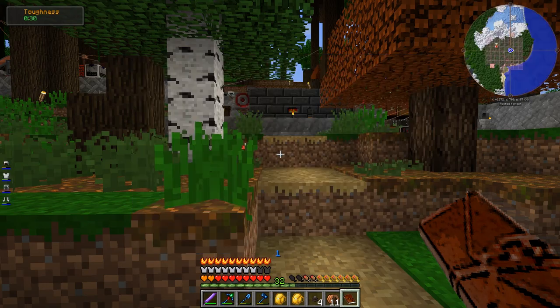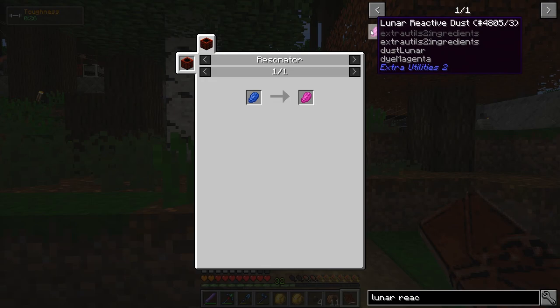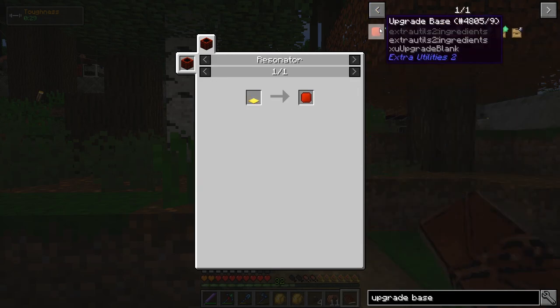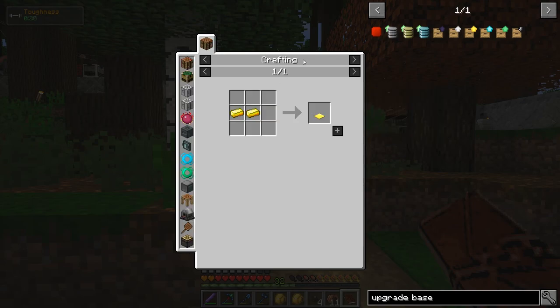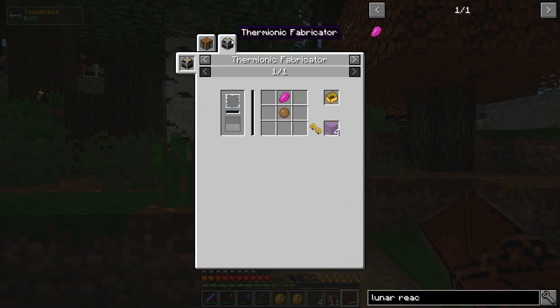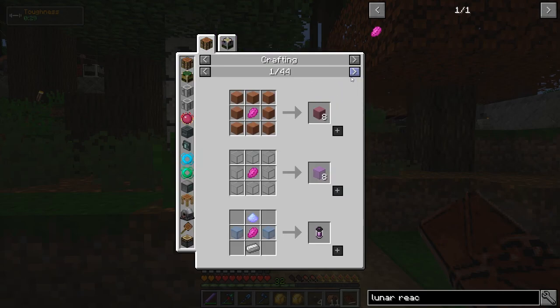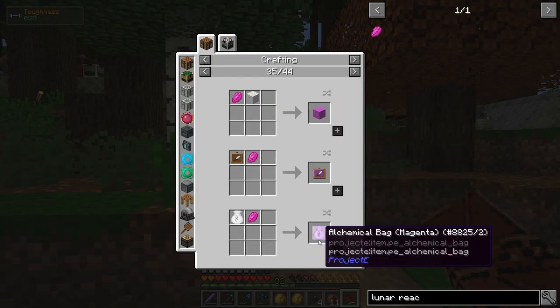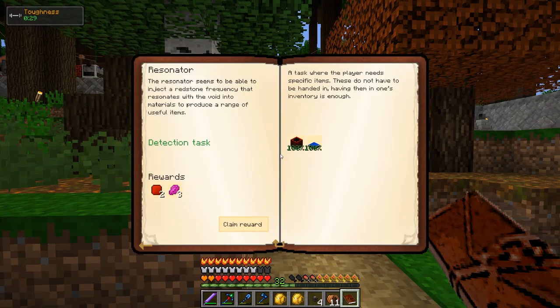What is Lunar Reactive Dust? I'm almost certain I want the upgrade base. Oh wait — it's just made in the resonator from lapis to Lunar Reactive Dust. The upgrade bases aren't that expensive anyway. What is Lunar Reactive Dust used for? Colored stone, CAD colorizer, wax cast — it's used in 44 different pages of crafting ingredients, all sorts of random things. Doesn't seem super important. Anyway, let's grab the upgrade bases.